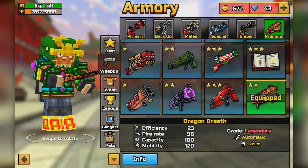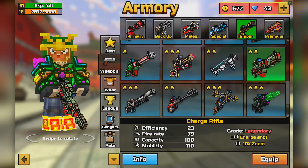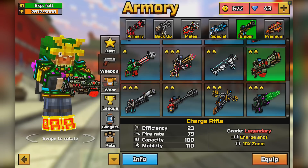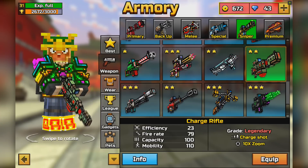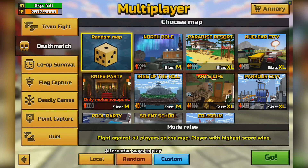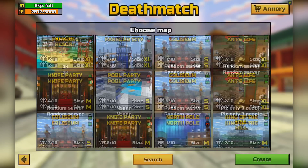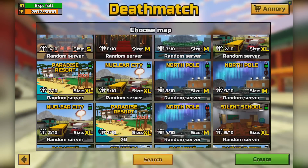I can already tell there are going to be comments asking why I didn't use the Charge Cannon or the Charge Rifle — they both have 100 capacity. The reason is that if you've used these weapons before, you'll understand the capacity isn't based off of each individual shot; it's based off of how long you charge your weapon. So you really don't have a true 100 capacity with either of them.